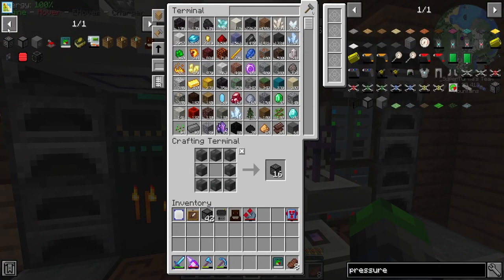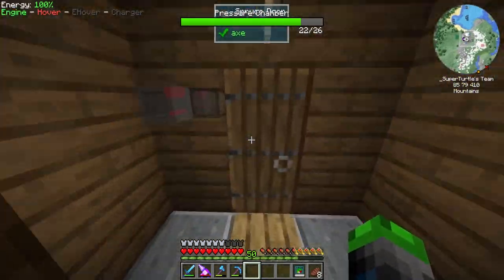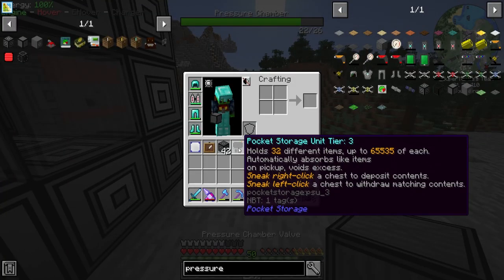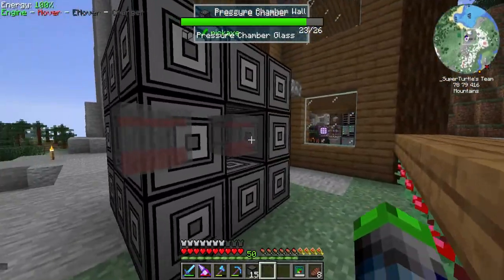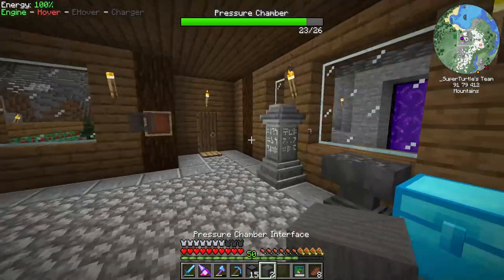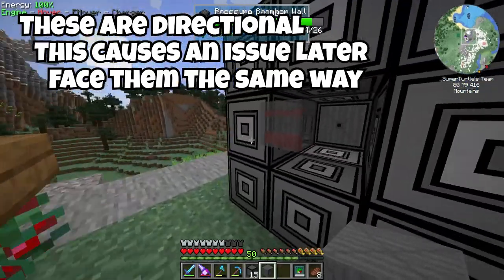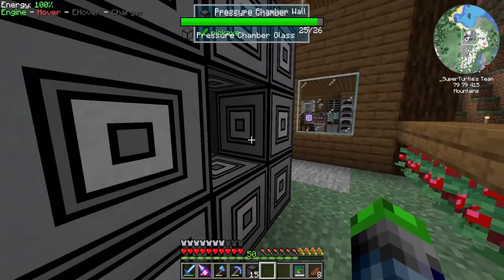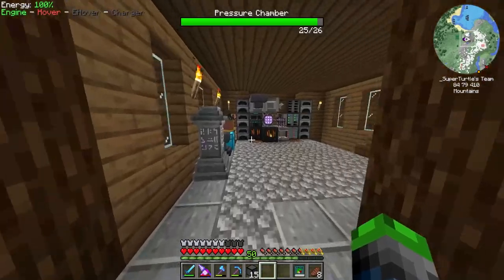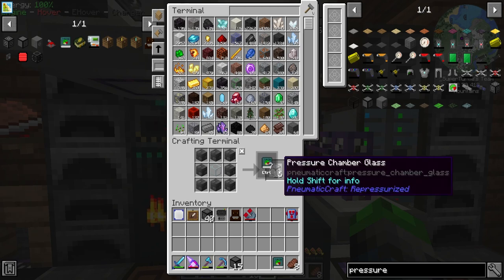Looks like we only need one valve. I did steal a few pressure tubes from that village — it just takes compressed iron and some glass, so I didn't need to craft any. Oh, it makes 16 valves. We got both of those — it's shapeless crafting. Place that there, place that there. Now for the pressure chamber glass.